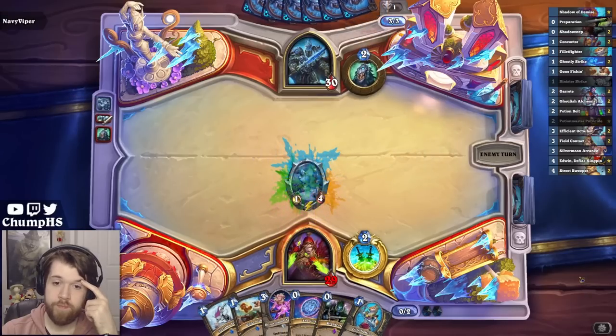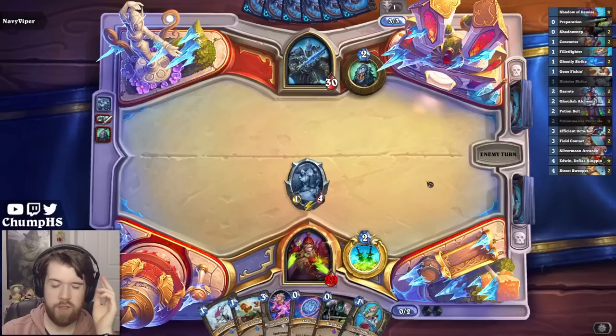Two mana, one-four. If they're aggro, I don't think they should have a good way to kill this, and it helps me set up to get some free Concoctions. And if they're blood, then this card's not really important anyway.